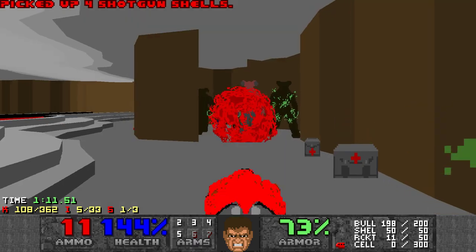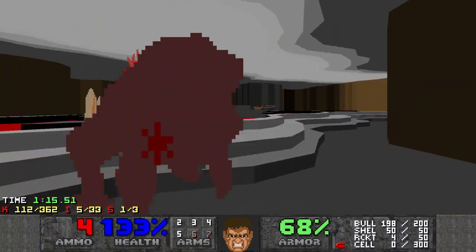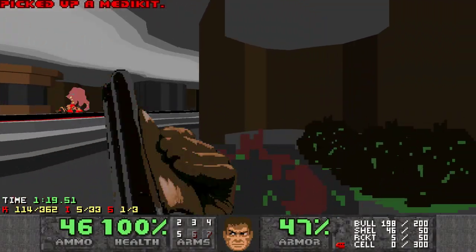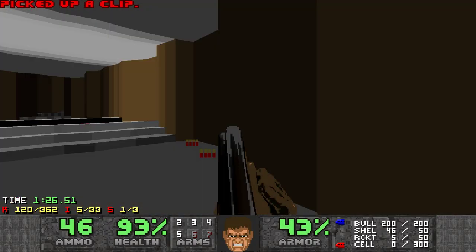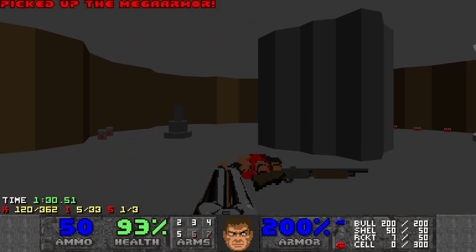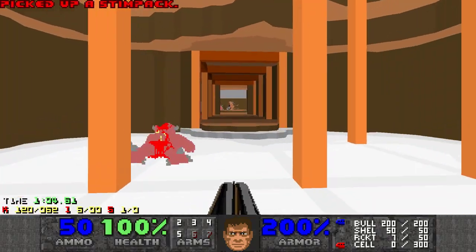Then I just want to rocket these barons and hell knights. Once I think about it, I did forget one secret. We'll have to come back here for another secret, which has a switch and another slot.